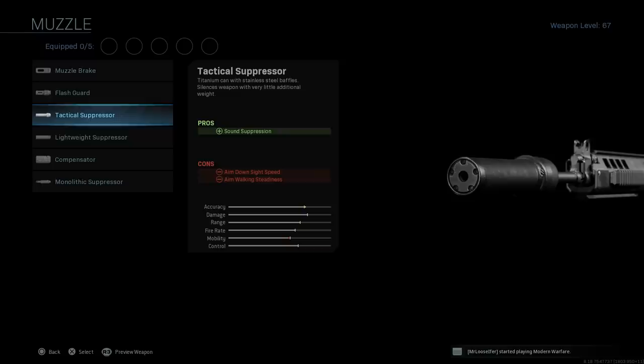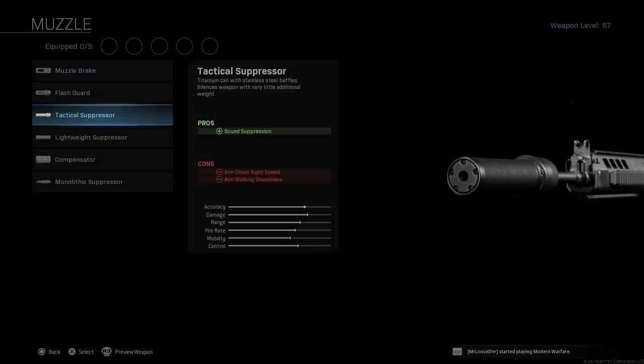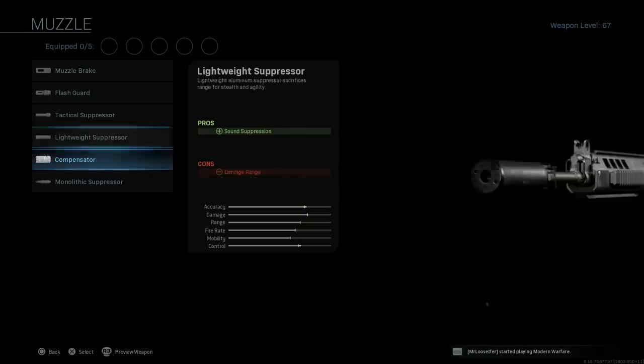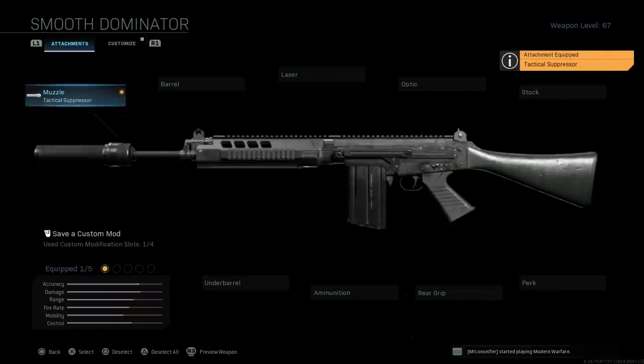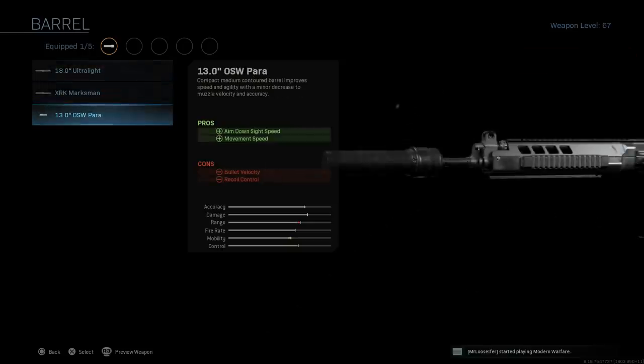The first attachment I'm throwing on is a tactical suppressor — I just hate the look of the monolithic suppressor on this. The tactical suppressor gives sound suppression with cons being ADS speed and aim walking steadiness. Another option for multiplayer is the compensator, which assists with recoil control with cons being ADS speed and aiming stability. We'll go with the tactical suppressor since this is the Warzone build. For the barrel, I want the 13 inch Operational Specialist Weapon barrel, which assists with ADS speed and movement speed, with cons being bullet velocity and recoil control.